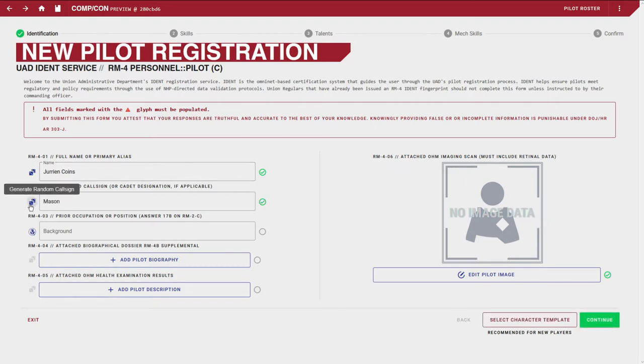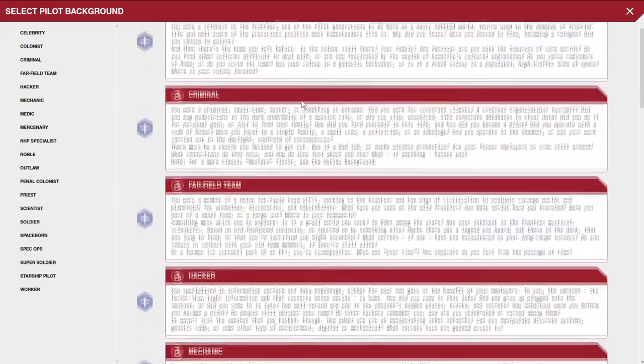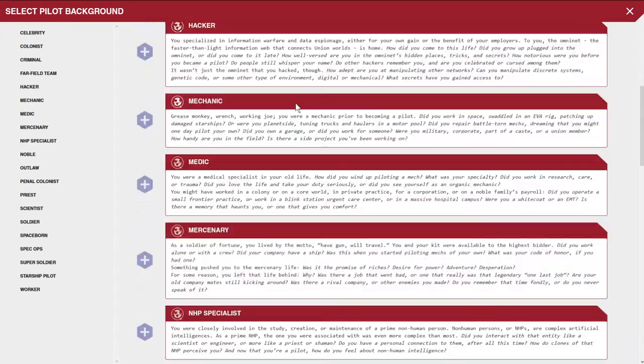Do you have a call sign in mind or do you want to randomly generate one? I was going to use Valkyrie, but now I'm just clicking the button to see if I end up with something even better. I'm going to use Comet. So we've got Comet, and there is a list of backgrounds available.